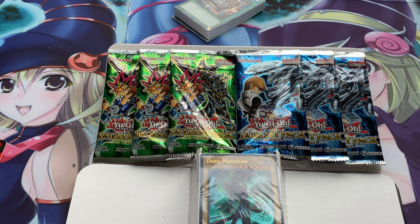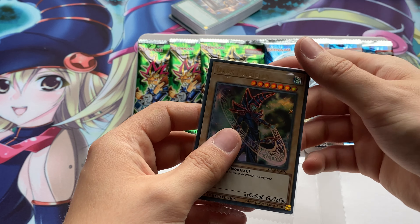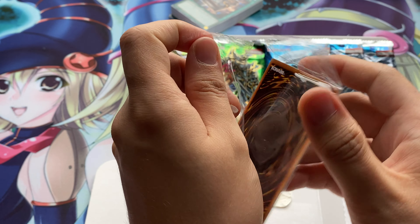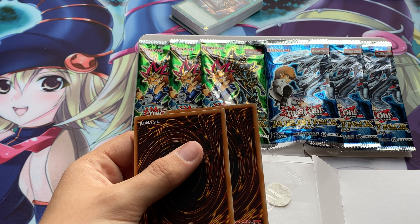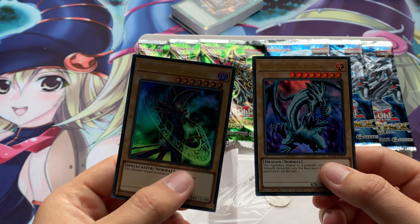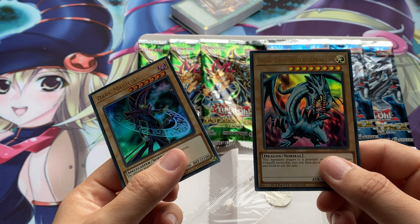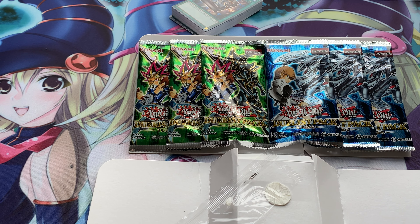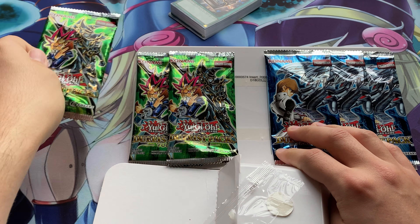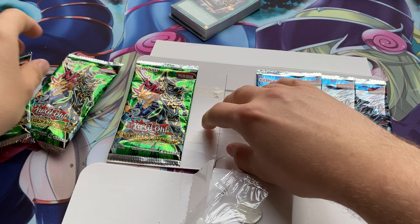You get a really nice looking Dark Magician card here — a little bit stuck. Oh, it's not just a Dark Magician — you get an ultra rare Dark Magician AND an ultra rare Blue Eyes White Dragon! Those look really nice. That was unexpected — I didn't know you got that in there as well, I thought it was just starter decks, but it makes sense. So we'll set those aside, and we get three of each: Duelist Pack Yugi and Duelist Pack Kaiba.